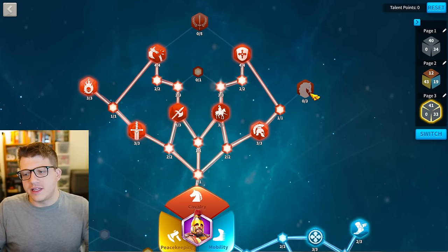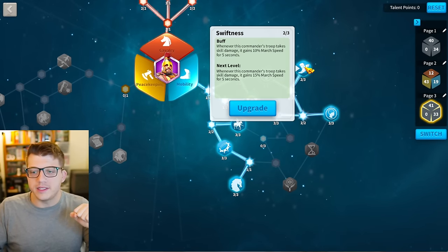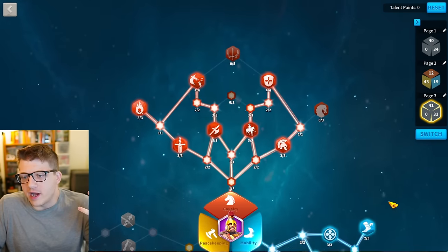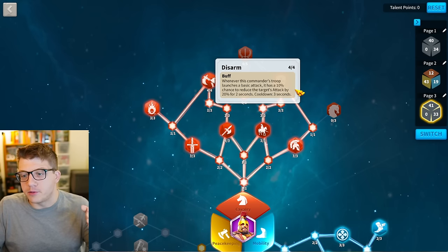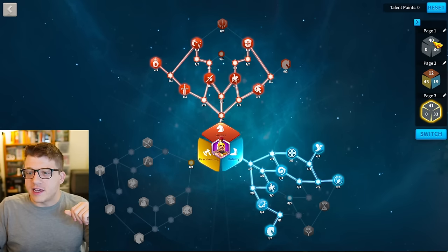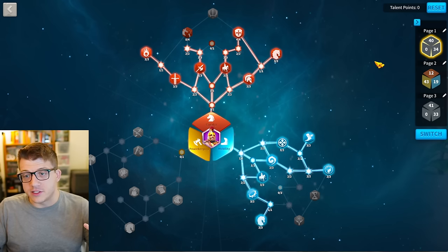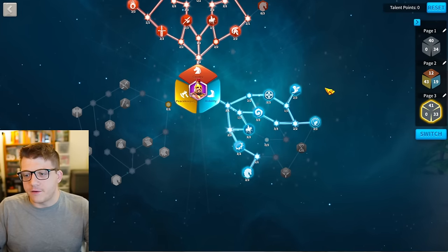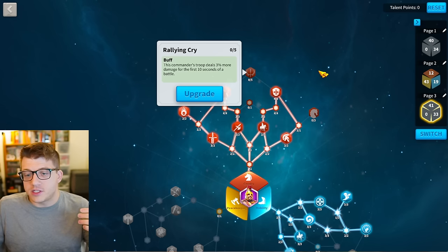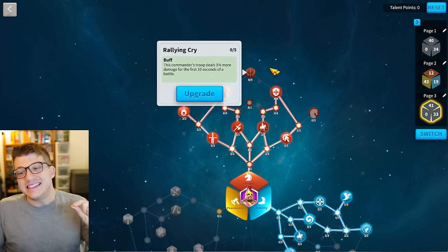The second build is very similar but you remove the points from Equestrian Excellence and put four points into Disarm — a 10% chance to reduce the target's attack by 20% for two seconds. That's a very good talent. Comparing the two builds: the Disarm version is better for PvP, while the march speed version is slightly faster in all scenarios. You could also move some points from the mobility tree into Rallying Cry for the first 10 seconds of battle, depending on your preferred pairing.